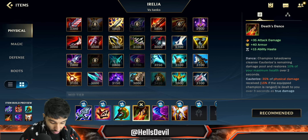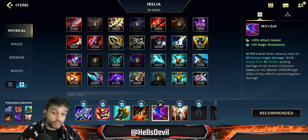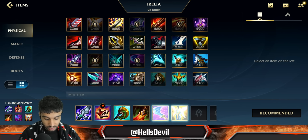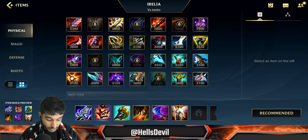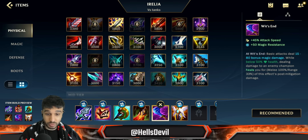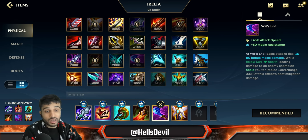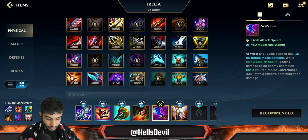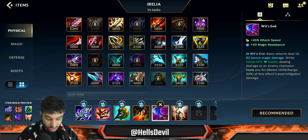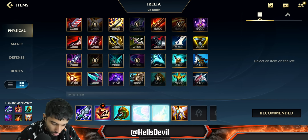If you're up against a heavy AD composition, you can skip Wit's End and go for Death's Dance as your third item. Fourth item: if you're not dealing with any AP, go for Guardian Angel. Then as your last item still get Wit's End, because it is so unbelievably good on Irelia. Any item that gives on-hit damage — every basic attack or ability that applies on-hit effect — those are the types of items you want on Irelia, and Wit's End is exactly that.